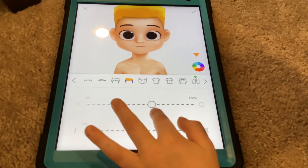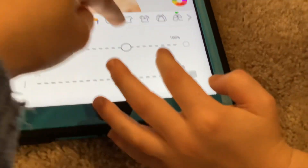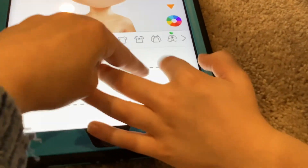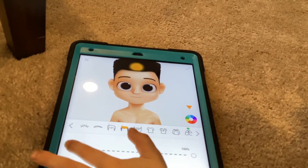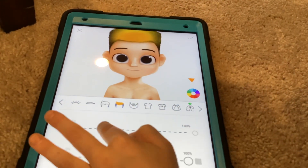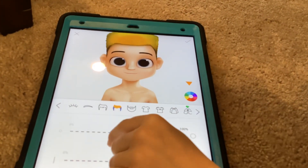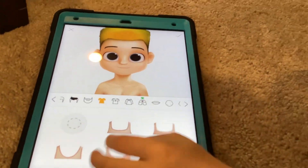You have to fix it. How do I fix it? Right here — you can make this go to the other side. That looks cool. Look at that, it's fully yellow. How about this? And then you can blend it.